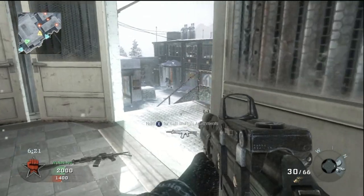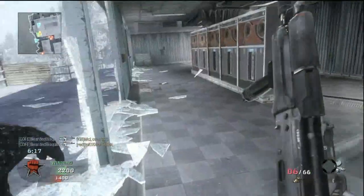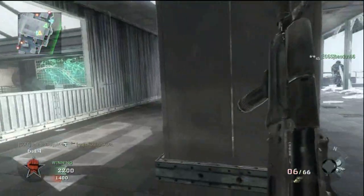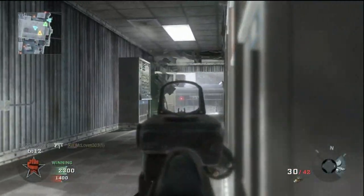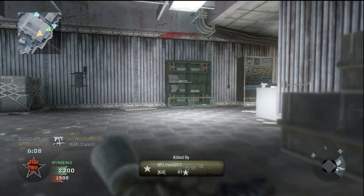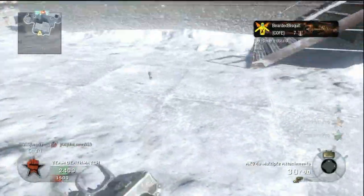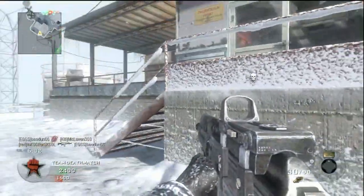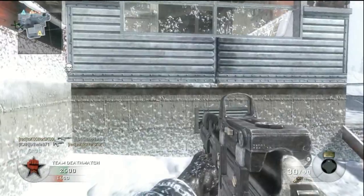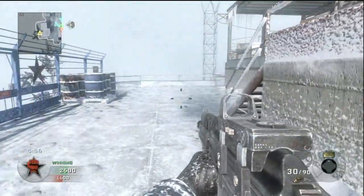The killstreaks I'm running with on this map: I have a UAV — or 'pipeline' as they call it — a sentry gun, and a care package. Just keeping it on the low end. I ran with two guys, sprayed and got nothing but hit markers — very frustrating. So I'm going to call in my sentry gun and try to reroll it to see if I get something useful. Hopefully I will.